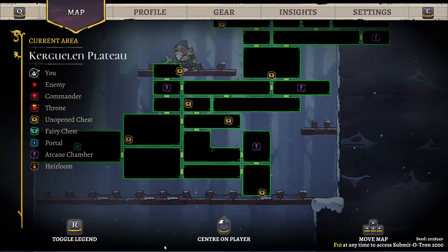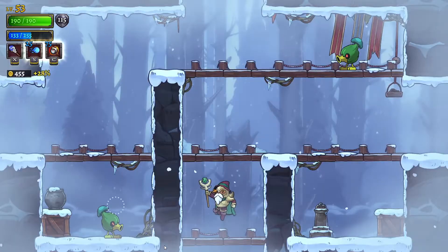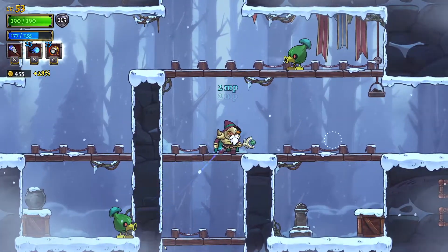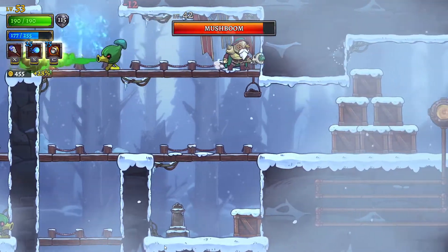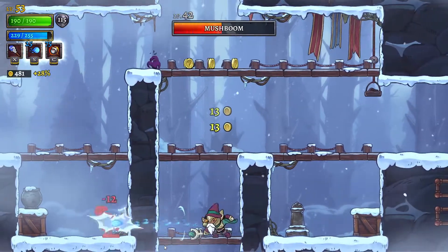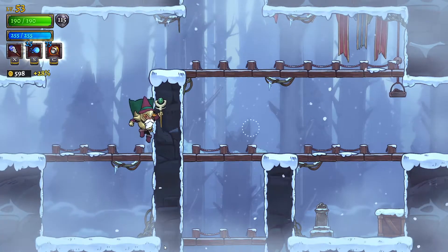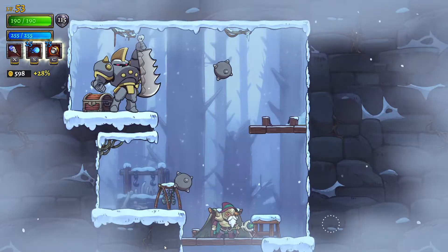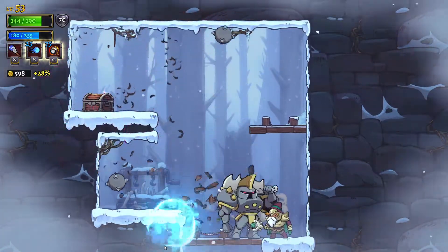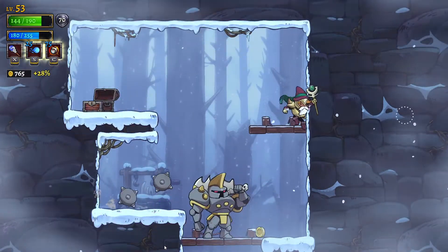From here there should be a regular chest to my right, and a small room with a chest above that. The correct way is left, but I do want to go up and check this room out. Yeah, this is a room I can beat. Oh my gosh - this is no longer a room that's easily defeated.